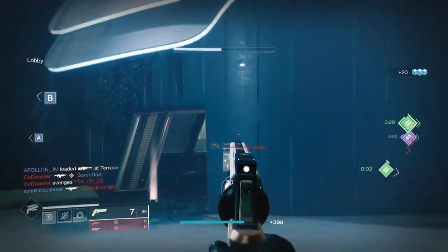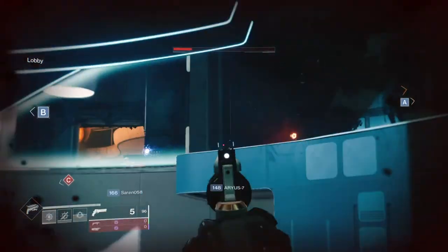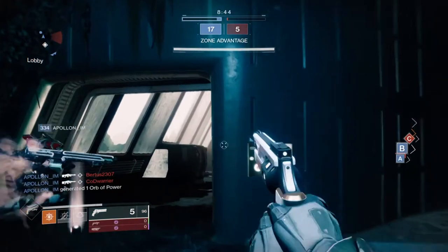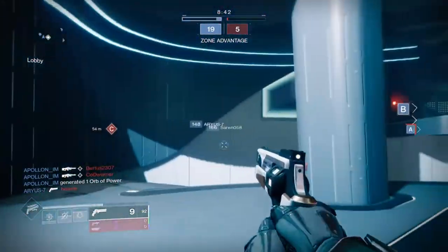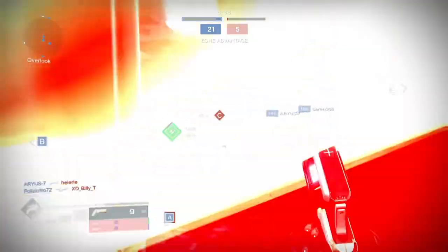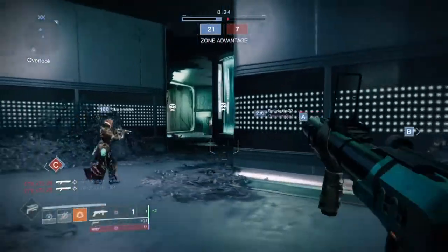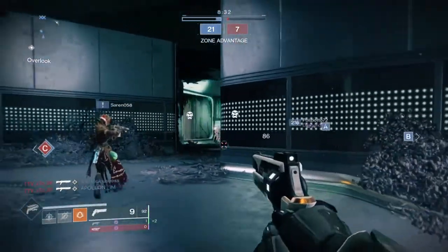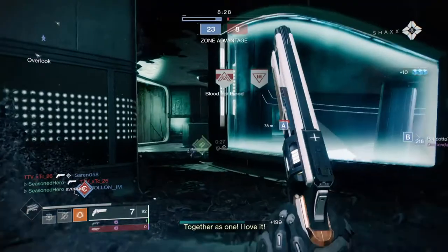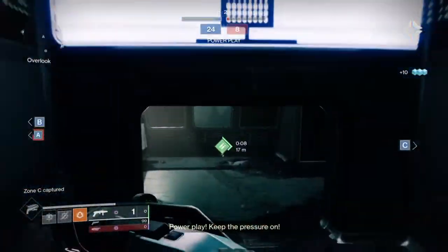As the Crucible is currently full of stasis users, now is actually a great time to use this build, as players will be freezing each other on and off, making easy pickings for the grenades. Glacier users — shatterdive hunters and slide titans — won't be aware of what's on the other side of their glaciers until they smash them. Using our radar and map knowledge, we can control areas of interest by baiting players into specific spots and using our grenades to trap and kill them.